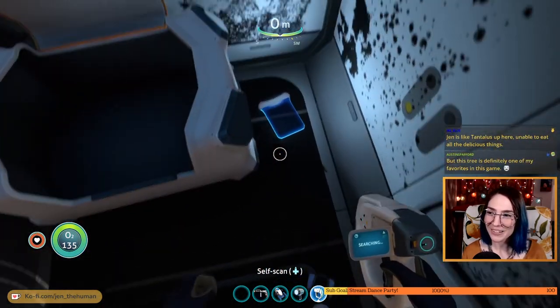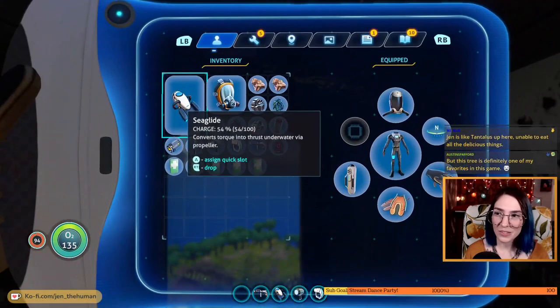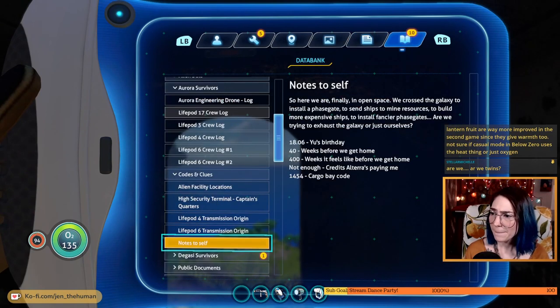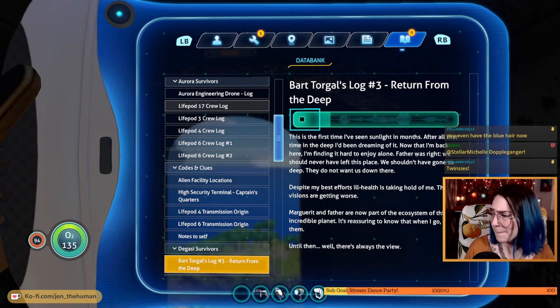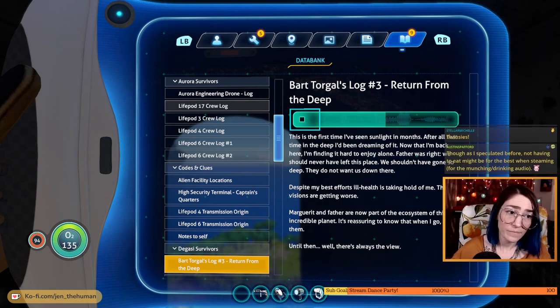I just want to explore — I don't want to have to backtrack and go find resources. New PDA data. Let's read it and then I think we will maybe take a little bit of a stream break. We've got multiple energy signatures on the island's surface. Ten new logs for all the stuff I just scanned. Bart Torgal's log number three — return from the deep. Let's listen. It's very quiet. Scary, scary.